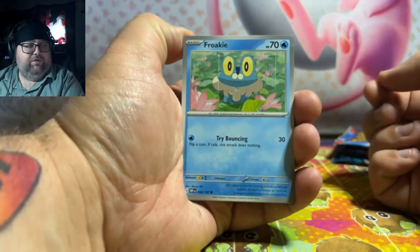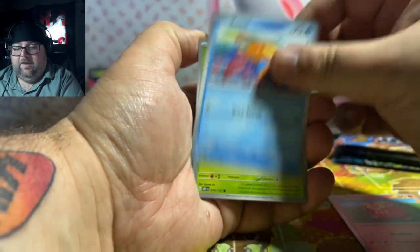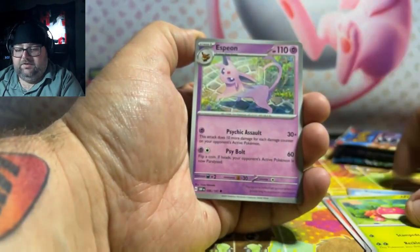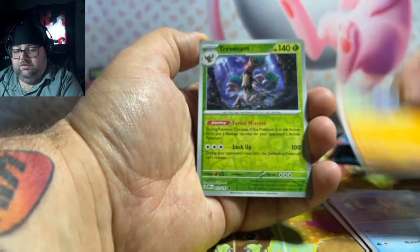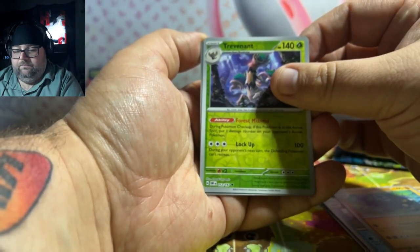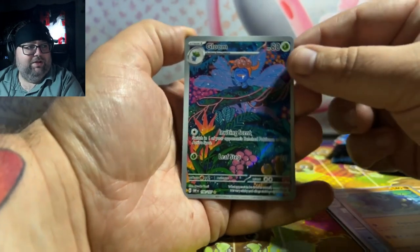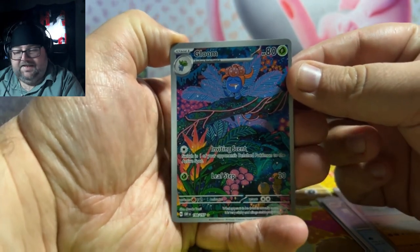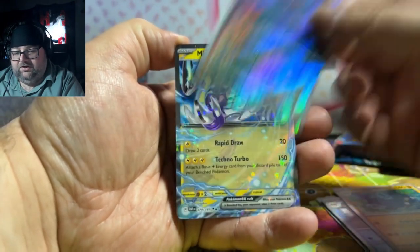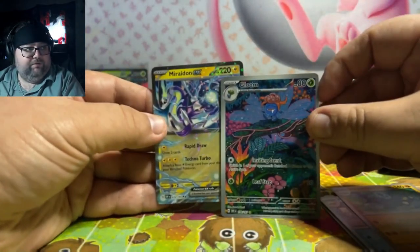So let's see if we can start off with that Zard — that would be nice, right? Yeah, Paldea Evolved would have been nice. Even Paradox Rift would have been nice. Trevenant. Hey! We're starting off with a hit though, with that Gloom. That's pretty nice. Gloom is a very nice card. And a Double Banger with that Maraidon! First Pack Magic on stream — I'm feeling good about that.